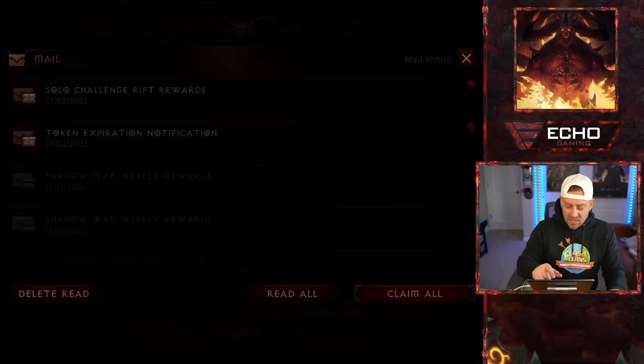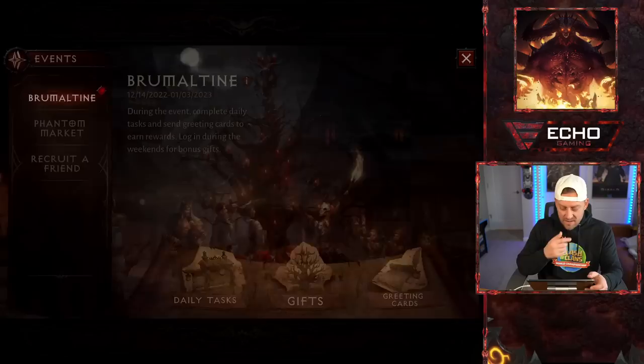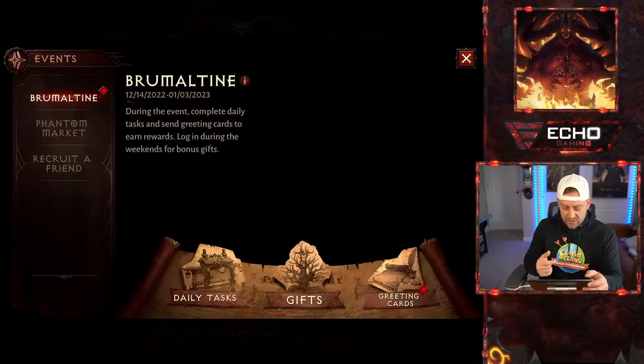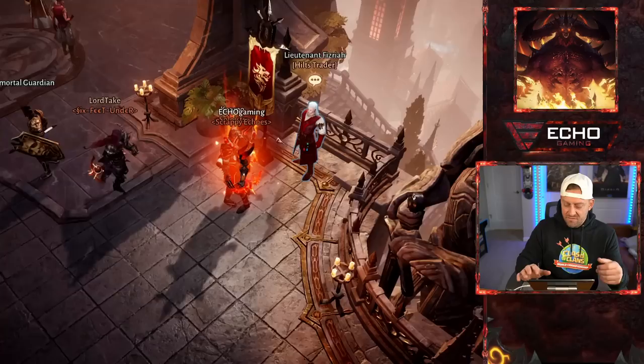Now we come up here. Looks like we have some stuff — solo challenge rift rewards. We're getting more Hiltz as well, and some token expiration notifications. The moon slivers — did I miss that event? I may have missed the event. You have your events in the event tab inside the game. You have your daily tasks, which we could do right here, gifts — which right now I've completed them all — and greeting cards, which may not even be in the game when you're there. You're basically going to go through all of the different events that are inside the game.